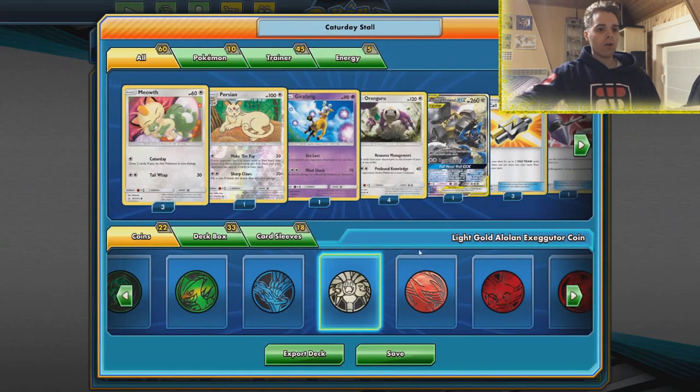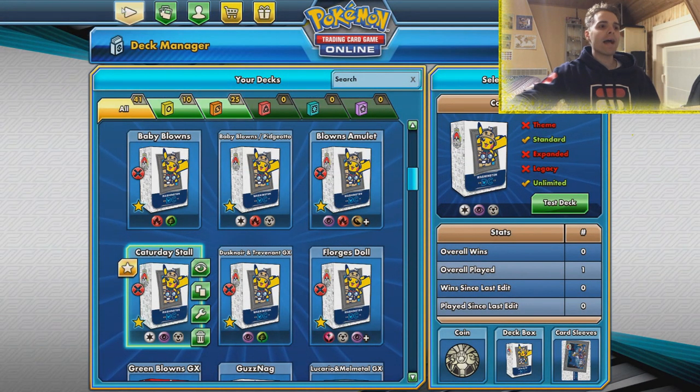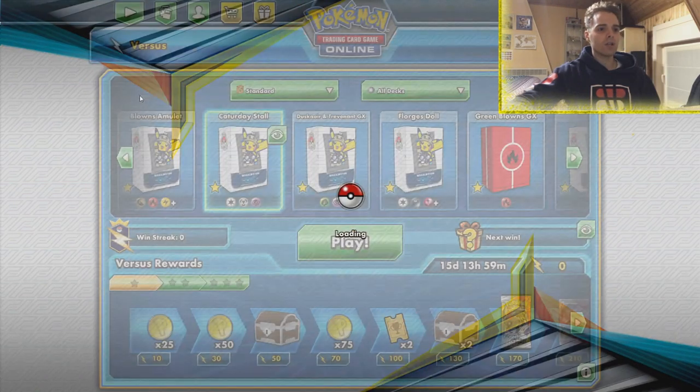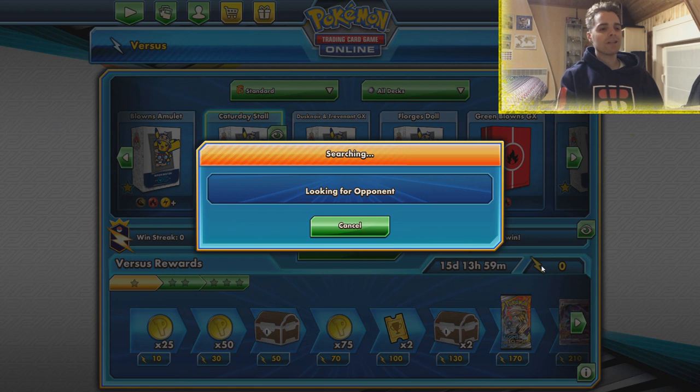Three Custom Catchers are in the deck — you might ask why only three, but we can get them back with Resource Management. That was the full showcasing of the deck: Katerday Stall. A huge shout out to Sander Wojcik, because he always creates these unique archetypes and we definitely wanted to showcase it on the channel.